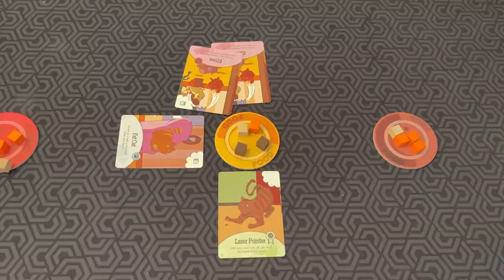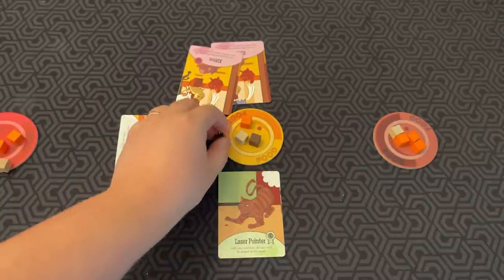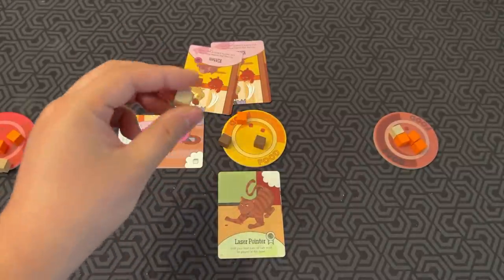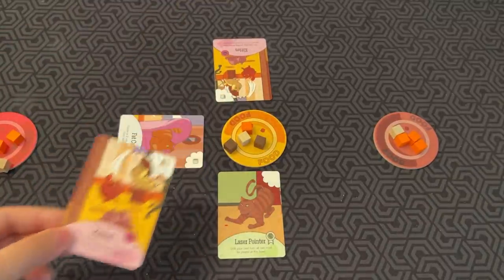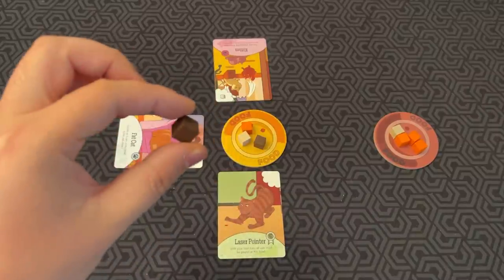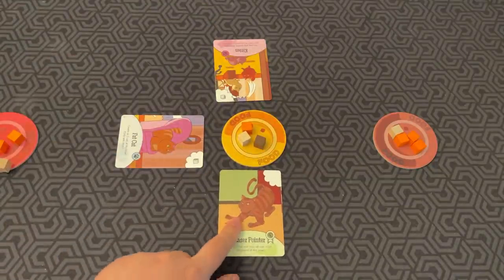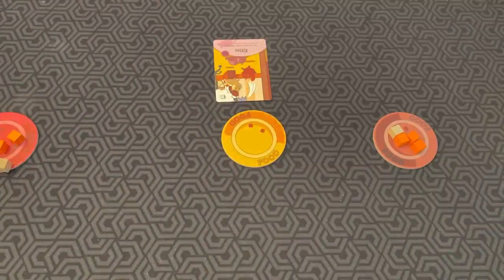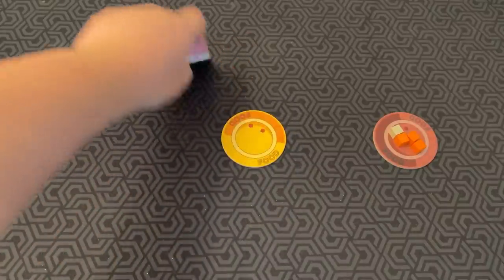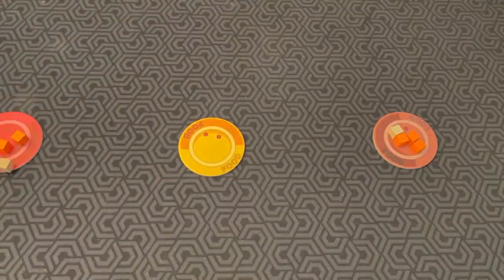The current player feeds one of their cats at the food bowl. One thing important to note is that these food cubes have different values — the brown cubes are worth three points, the orange cubes are worth two, and the white ones are worth one point. The current player chooses a card; the pink player discards one of their cats, but that cat gets to eat a cube, and you take the cube and put it in your possession. The next player on the left at the bowl takes a cube and discards their cat. And then Fat Cat eats two cubes. Now there's no more kibble, so any cards left are discarded.